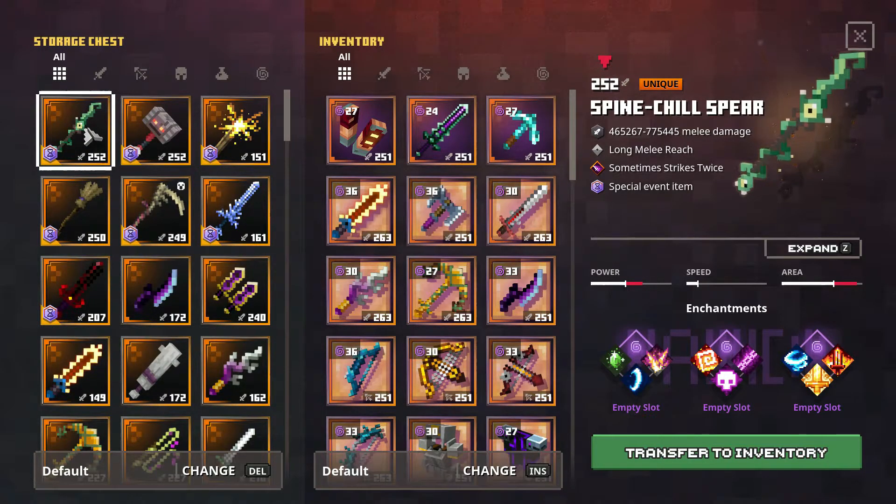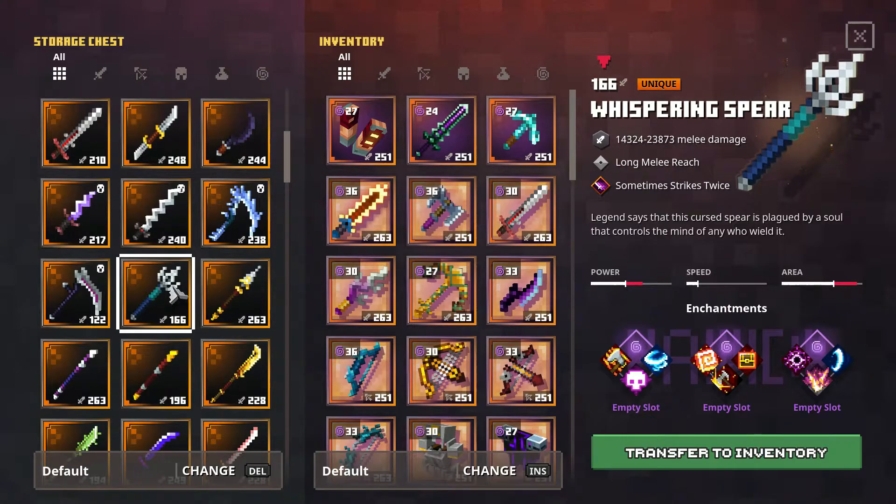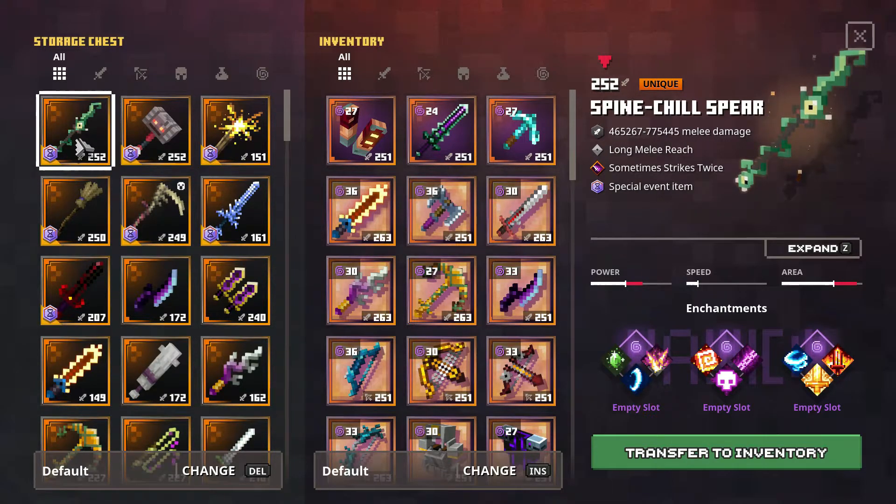First off, we have the Spine Chill Spear, which is a reskin of the Whispering Spear. It has a medium amount of power along with a lower amount of speed, but a very nice area. I've had some experience using spears in the past but never really used them as my main weapon. The nice reach is a really good touch, but I don't know if it makes up for the lower speed and power. This is one of those weapons that can definitely benefit from certain enchantments, and I am going to be looking out for some trials with this one.